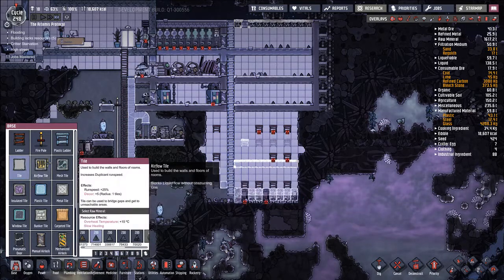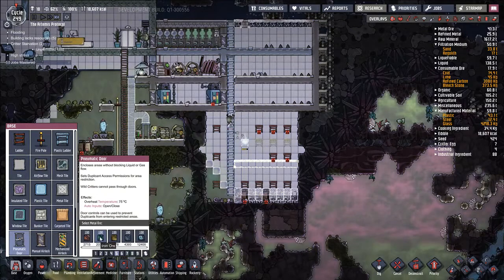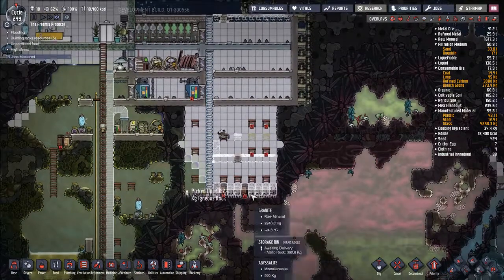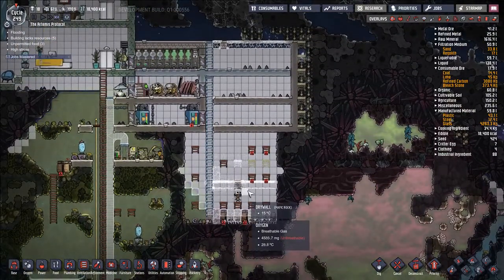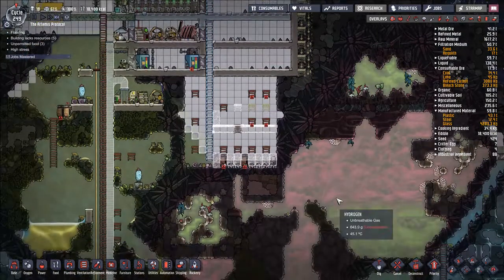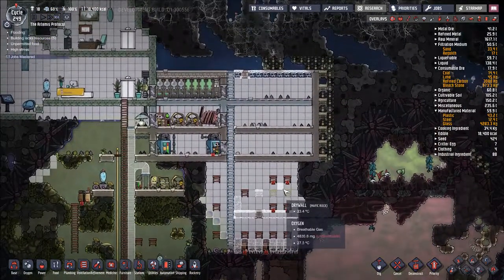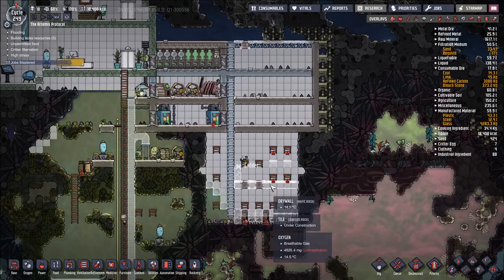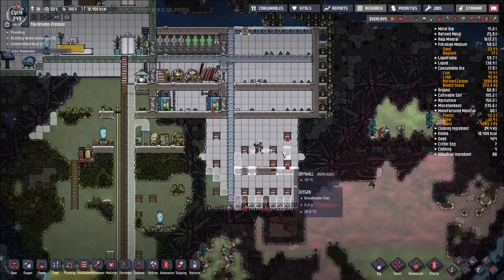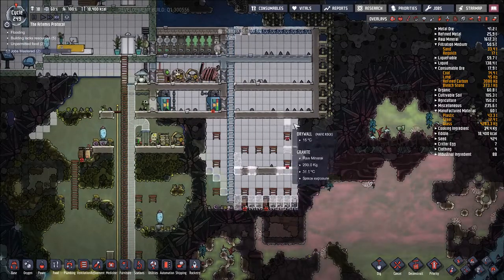Make it out of igneous rock. Pneumatic door, like so. This will allow us to force dupes to use certain pathways effectively. It saves us a little bit of space up here which we potentially can use. We can stick a little ledge or something here and put some machines up here if we want to.